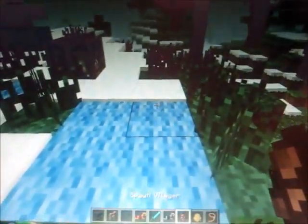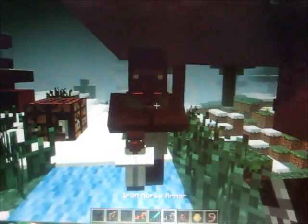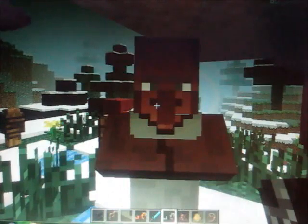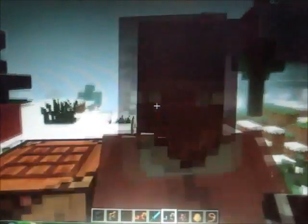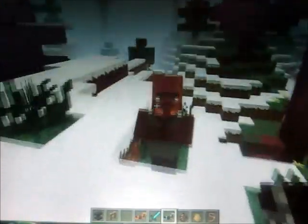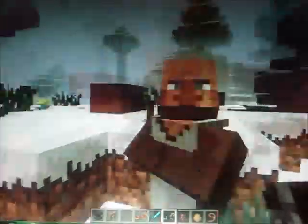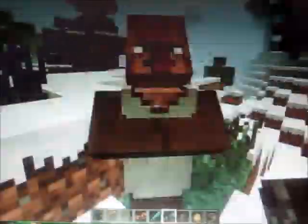Next thing is the villager. Now listen to them make noise. When you punch them they'll make noise — they make noises like Squidward. So it's like they're Squidward now.